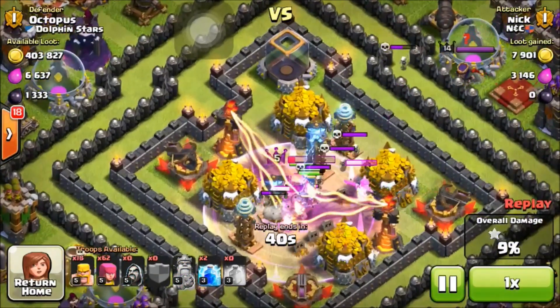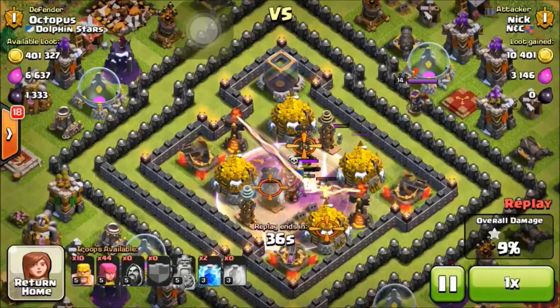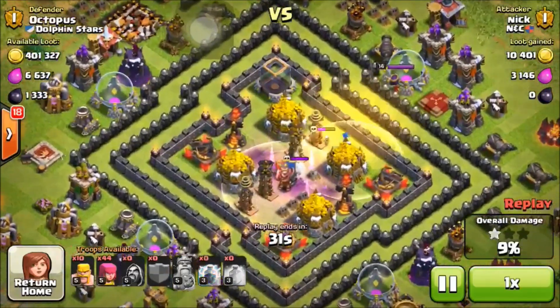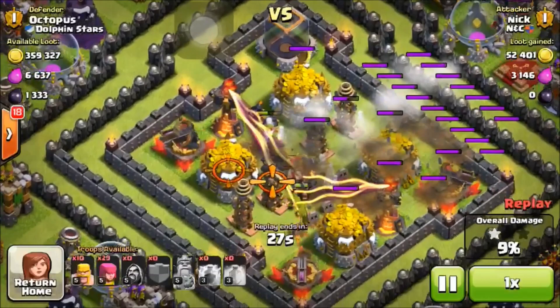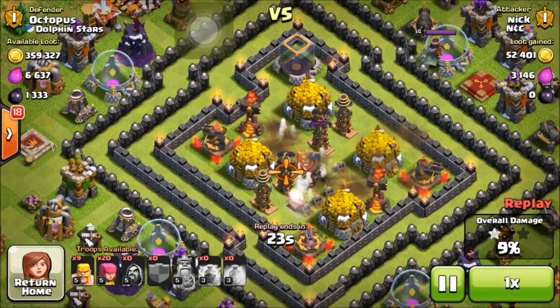If you guys want to make a trap base and you have some extra gems, go ahead and gem up your collectors — maybe you'll be able to get to a pretty high trophy level with this. He decides to send his three lightning strikes right on one gold storage and only gets 50,000 gold, which is pretty sad.